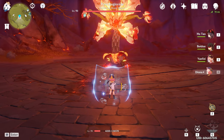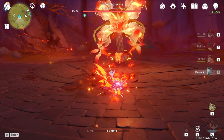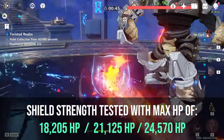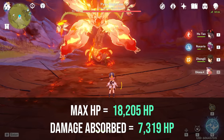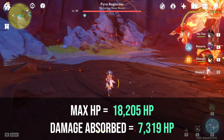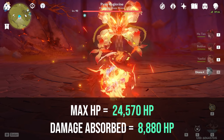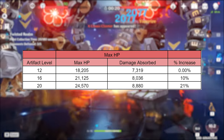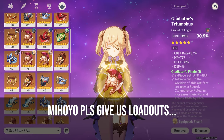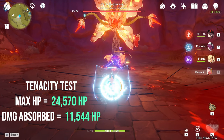Testing was done against the Pyro Regisvine, who starts off the fight with a series of Pyro homing missiles that hit for about 1k each. I tested Diona's shield strength at three different max HP values, corresponding approximately to the max HP achieved with Diona at level 70 with plus 12, plus 16, and plus 20 artifact sets running HP main stats on all pieces but the feather. With a max HP of 18,000, Diona's shield absorbed damage from 6 missiles and broke on the 7th, with total damage absorbed of 7,319. This increased to 8,036 with a max HP of about 21,000, and to 8,880 with a max HP of about 25,000 — an increased damage absorption of about 1,500 HP, roughly a 20% increase in shield strength. When we equip Fischl with the 4-piece Tenacity of the Millelith set, the shield absorbed 11,544 total damage, which is 30% higher than without this buff and a 57% increase from the plus 12 artifact set tested.